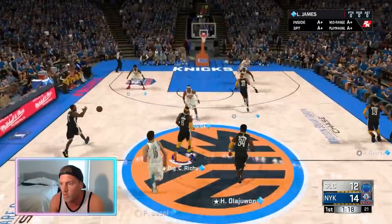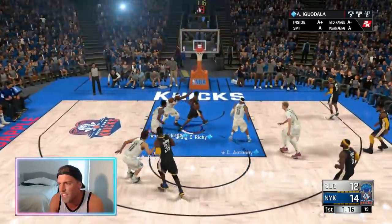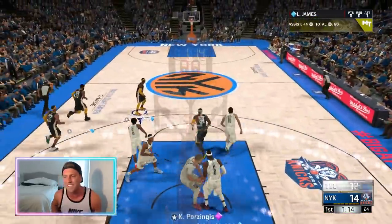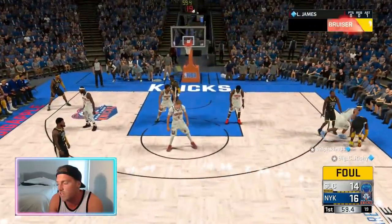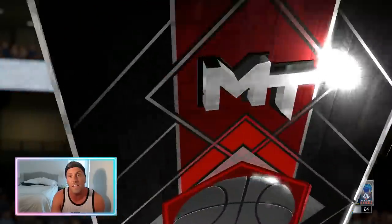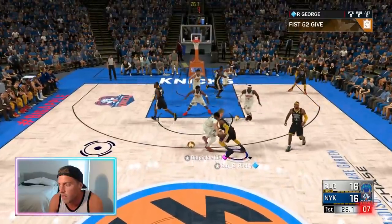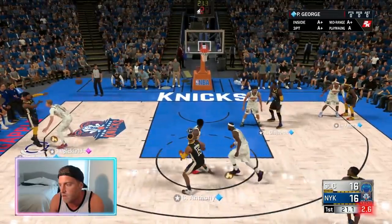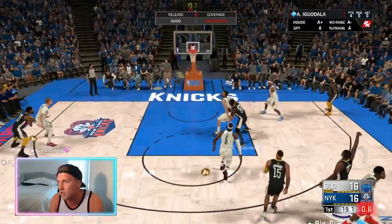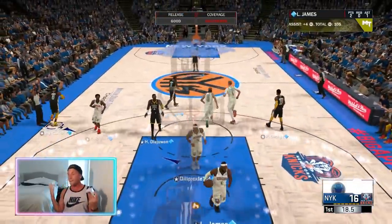Pau Gasol becomes the ultimate rebounder over Hakeem Olajuwon. Iggy through the lane, there we go. Easy. You're all steppy. A play that I love so much running for my shooting guards right over to Iggy — or not, we'll just go to the line. Hold it there. Wait for Iggy. There it is. Iggy — that was a terrible shot and he still caught it.